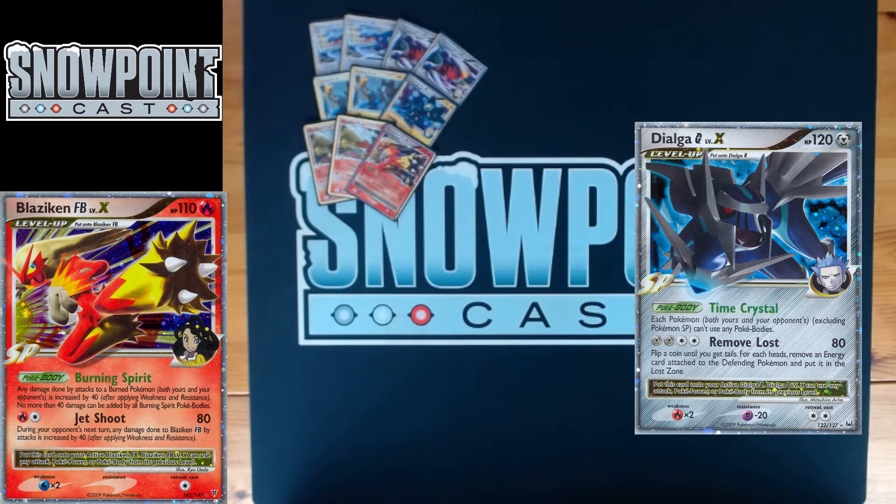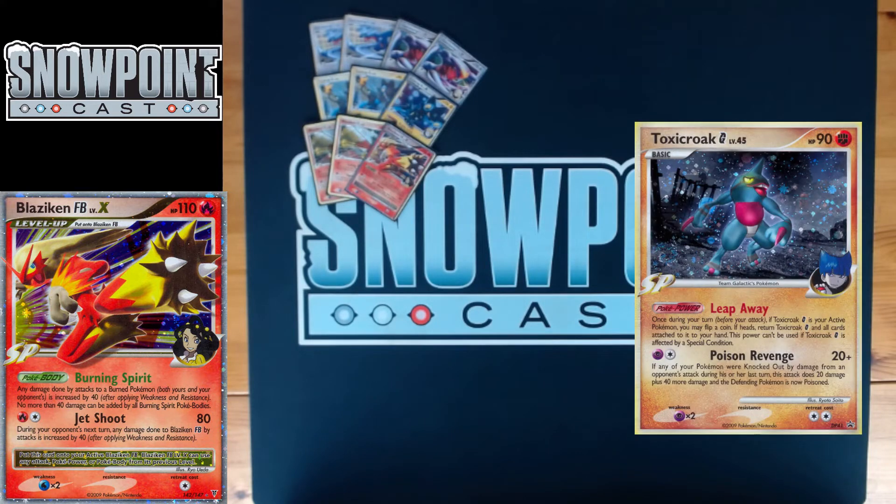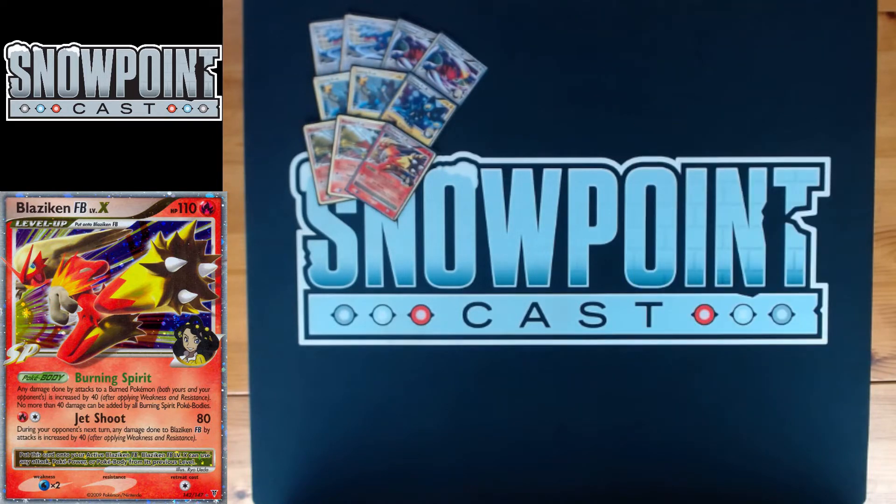Being able to go Luring Flame, burn, and then Jet Shoot for a big amount of damage is a really cool combo. Jet Shoot for Fire Colorless, or single Fire and an Energy Gain, does 80. During your opponent's next turn, any damage done to Blaziken FB by attacks is increased by 40, so keep that in mind — it leaves you vulnerable to stuff like Toxicroak G. But Jet Shoot for effectively one energy doing 80 is really really good.